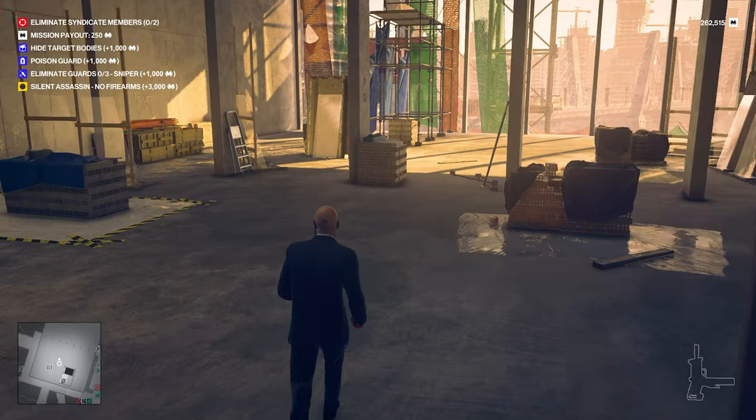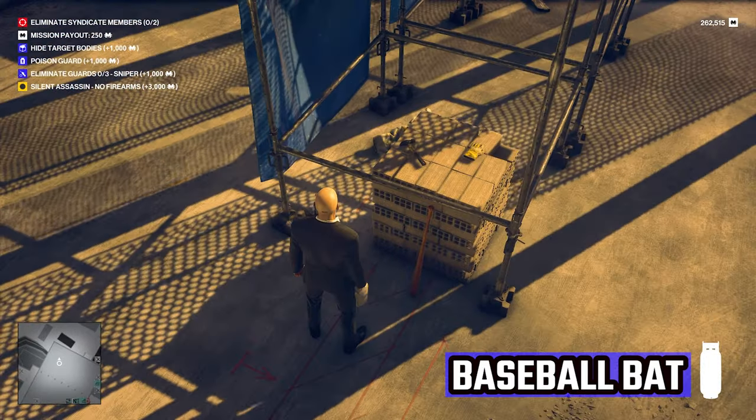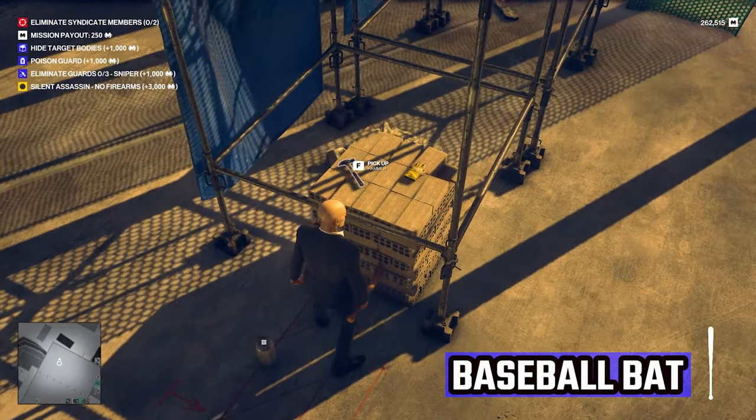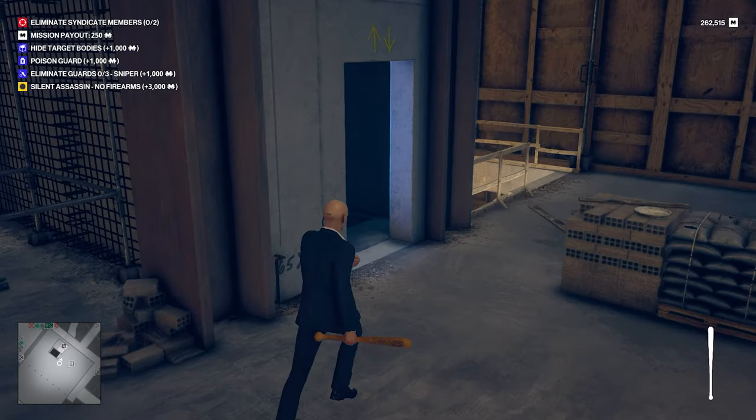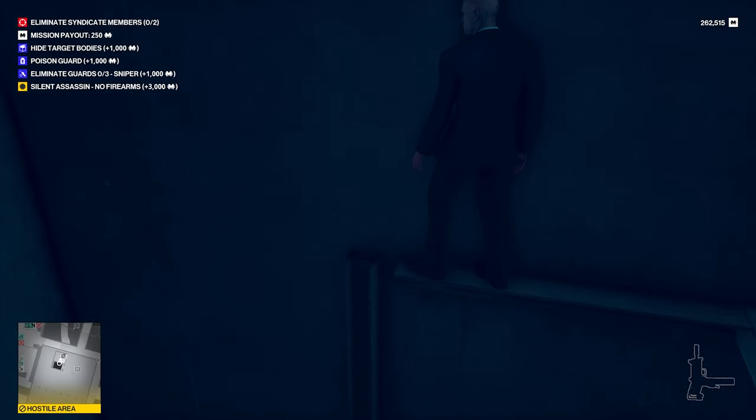Head up to the top floor where you'll find a propane flask you can grab and the second collectible for your safe house — the baseball bat. At this point you can do what you want in the tower. If you have targets here go ahead and take them out, and if you want the HX-10 submachine gun you can grab that as well.